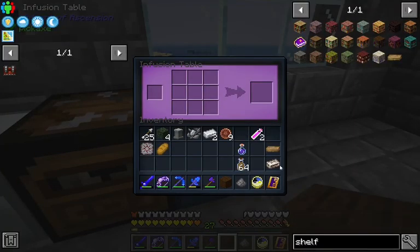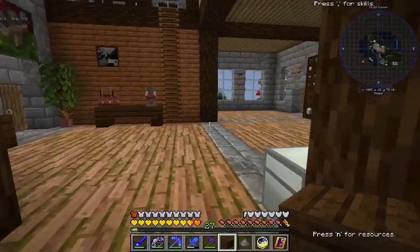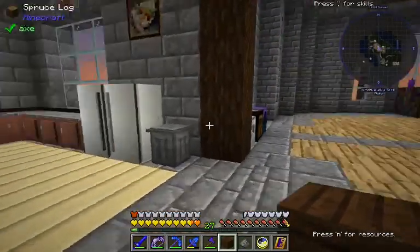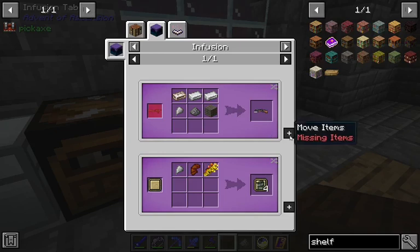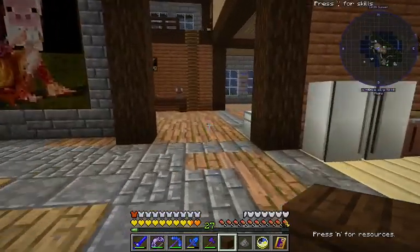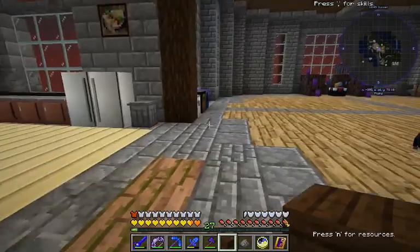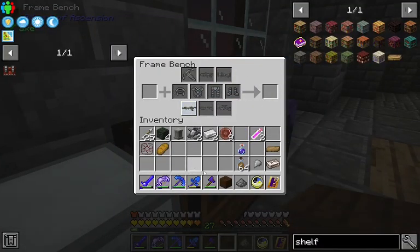Take it over to our infusion table here. I think I lost it — I'll have to put it back. There we go. I need the gunframe, of course. Do I have one? Not right on me. Take a little scrap metal, go right back over here, make ourselves a gunframe.